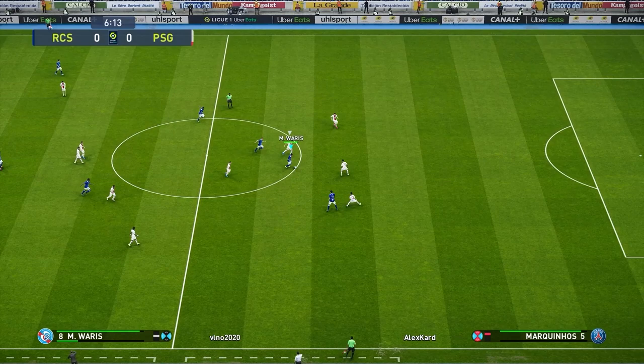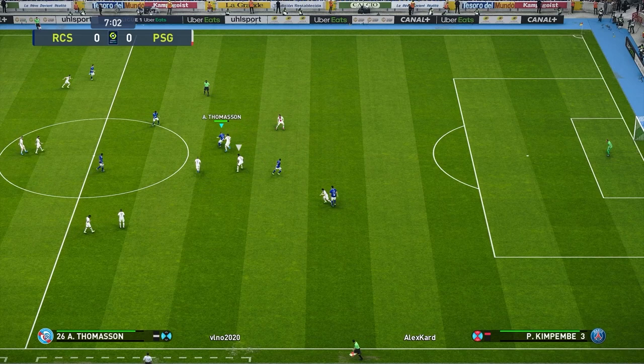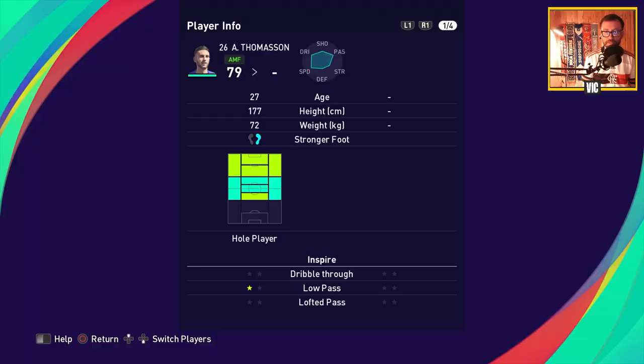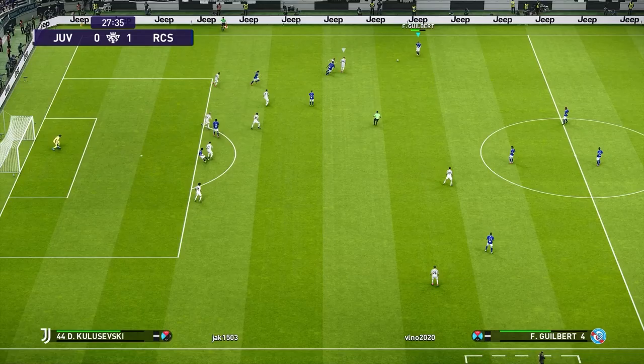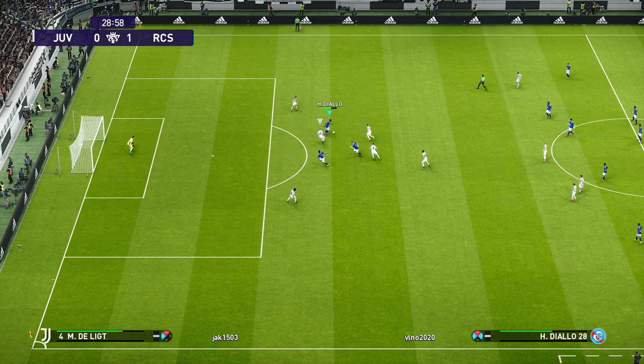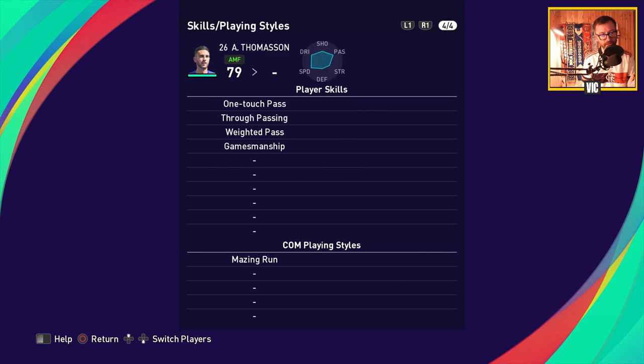These guys can intercept and pick up passes. In front of them you're usually going to start Thomasson, who is basically the playmaker of the midfield. He's a hole player who inspires — low pass, one star. He has very good passing stats, can dribble a little bit, and has decent speed. He has through passing, one-touch pass, and the weighted pass, which is very important for doing those accurate through balls whenever you have the chance.